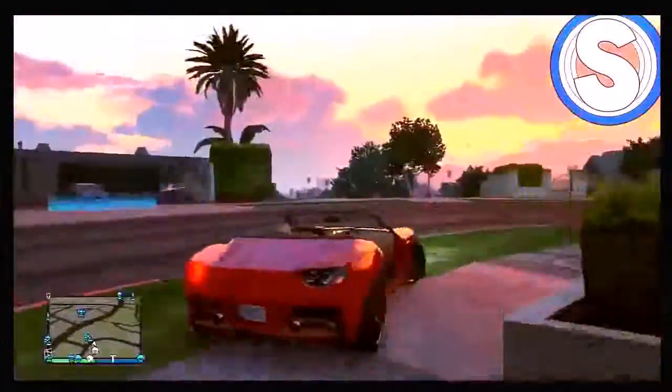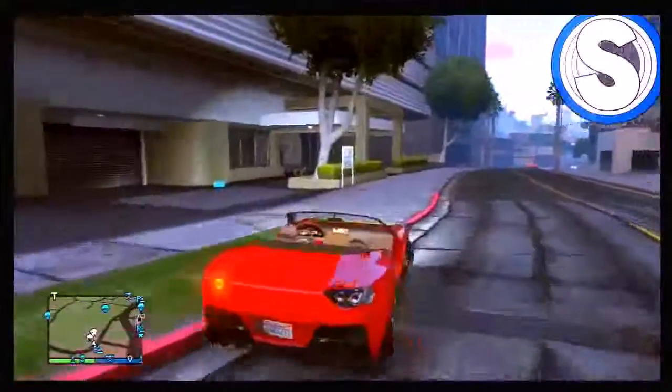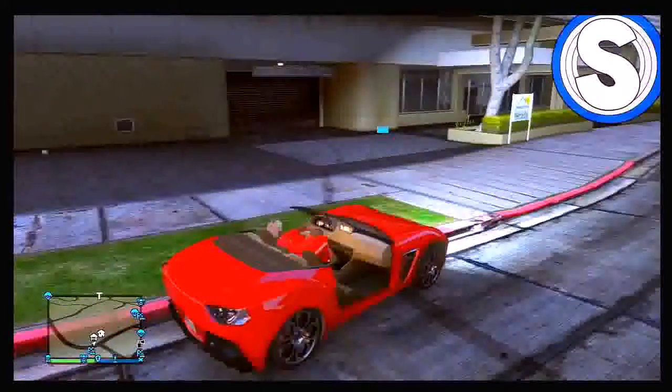As you can see on screen right now, this is showing that the car is actually stolen and it's not mine, so I'm showing you that it's actually solo and you can do it for yourself. You don't need a friend. What you want to do is just park the car here.